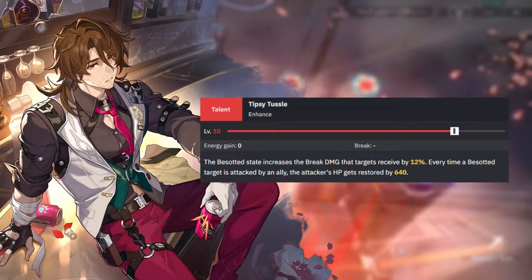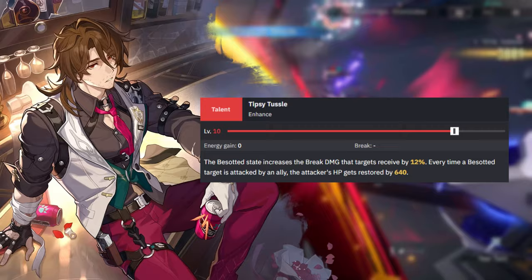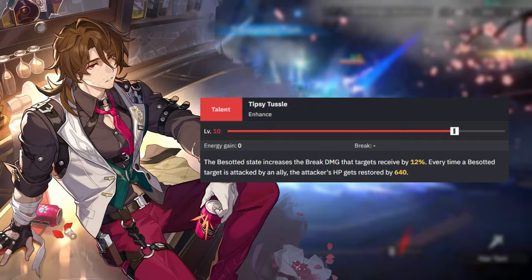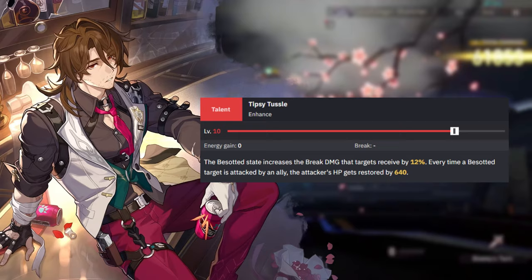That is how allies mainly heal from Gallagher. The Special Brew skill is mainly there to provide an emergency heal if they don't heal enough from Besotted. Realistically, if you've got a lot invested in Gallagher and you use Special Brew, odds are it's going to be used on another supporter or a tank — someone who isn't necessarily attacking with impunity, like a debuffer or a damage dealer would be.